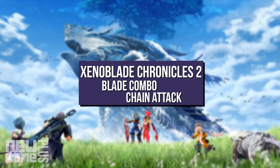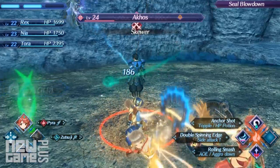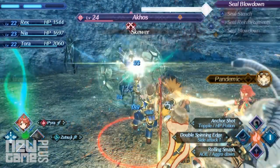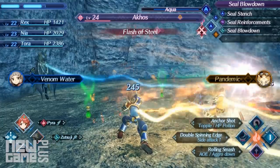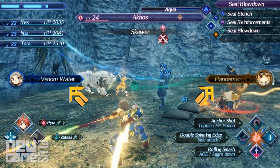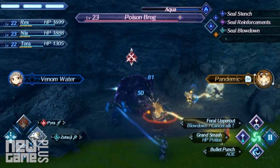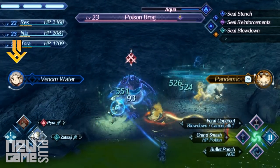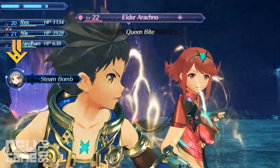Blade combos are a bit difficult to pull off at first, but with a bit of practice will become integral in your rotations for taking down tougher enemies. In order to establish a blade combo, you'll need to ensure your teammates have enough meter in their special gauge to pull off a level 1, level 2, or level 3 special depending on the situation. When initiating a blade combo, pay attention to the portraits of your teammates along with their special move titles on the left or right of the screen. If your teammates' specials are still charging, a snake-like icon will be circling each character portrait corresponding to the level they're currently on — 1 streaming icon for level 1, 2 for level 2, and 3 for level 3.